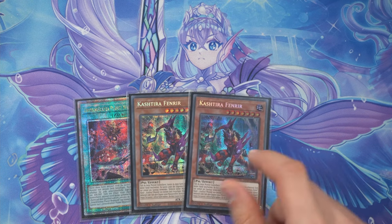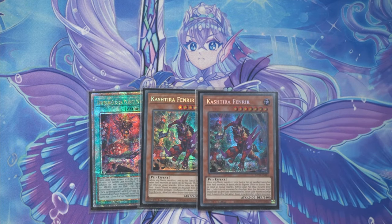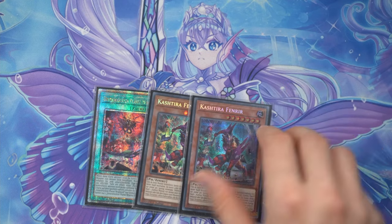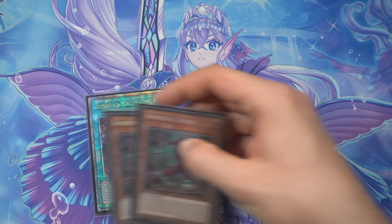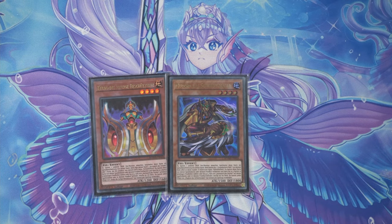Now a change: we're playing two fenrir. A big issue with tier is going second at the moment. Usually tier can deal with going second pretty easily due to how good our engine is, but the ban list has weakened that. Especially with the cringe fire decks getting more support — unbanned kit killers — that's why we're adding another fenrir for more board breaking potential. Fenrir is still a decent board breaker and it searches our engine.